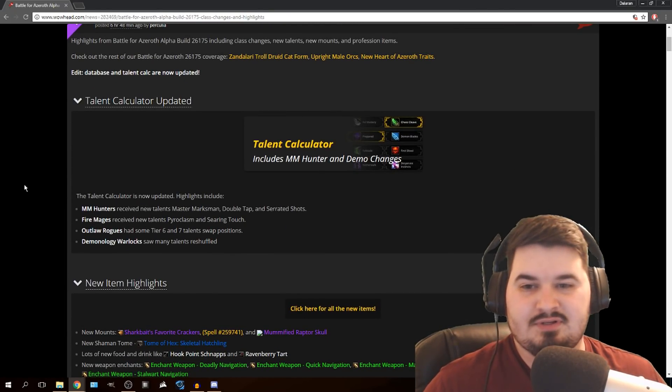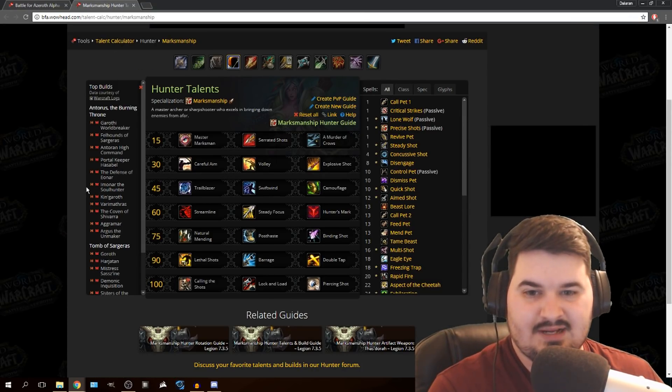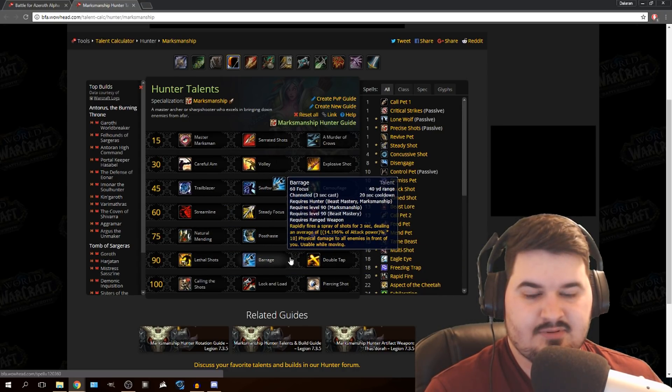We have a few different talents coming out across a bunch of classes. Hunters receive new talents: Master Marksman, Double Tap, and Serrated Shots. That's pretty cool. Master Marksman, Double Tap, and Serrated Shots.